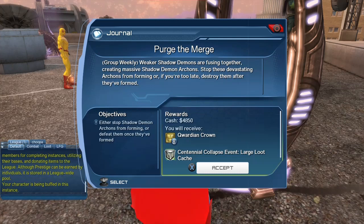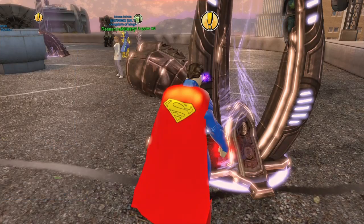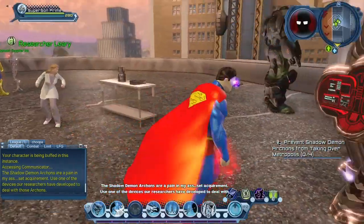Basically we have to either stop the Shadow Demon from forming or we have to defeat them once they are formed. As you can see it gives us 8 Quarantine Crowns which is not bad and it gives us a large loot cache. So let's accept.